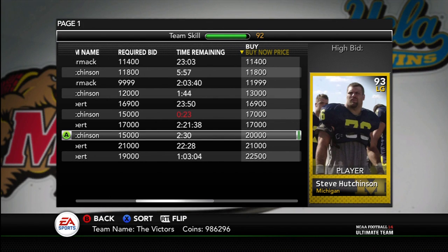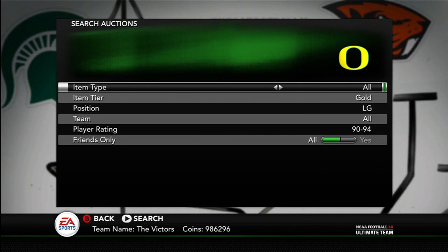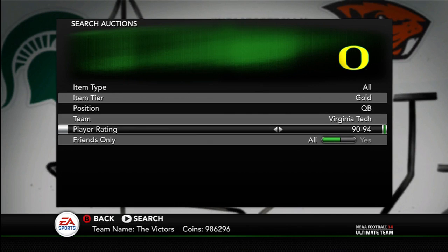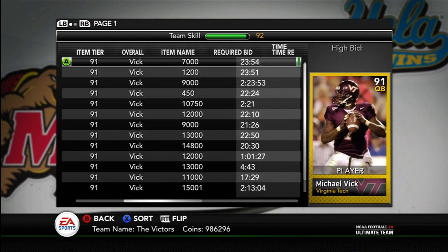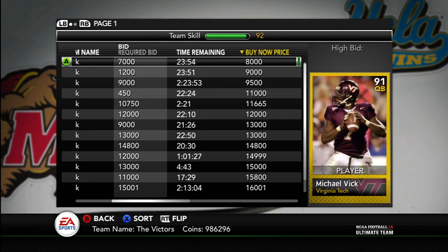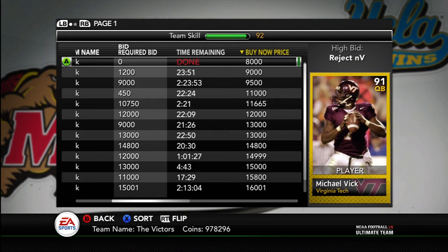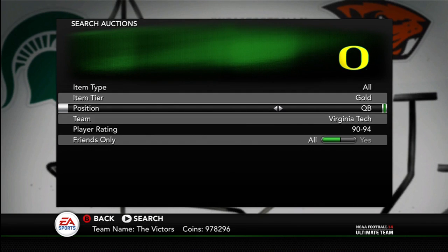That's what I tell people when they ask how I make coins — you've got to look at desirable positions and desirable players, such as Randy Moss. People want him, so he's a hot ticket item. Another one to search is Michael Vick — people want him because of his speed. I believe he's the fastest quarterback in the game. He was going for about $20,000 for a while, but he's down to $8,000. You could still snipe him, though he doesn't have the profit line he used to. I'm going to buy one for this account since I usually play with a left-handed quarterback on my main.